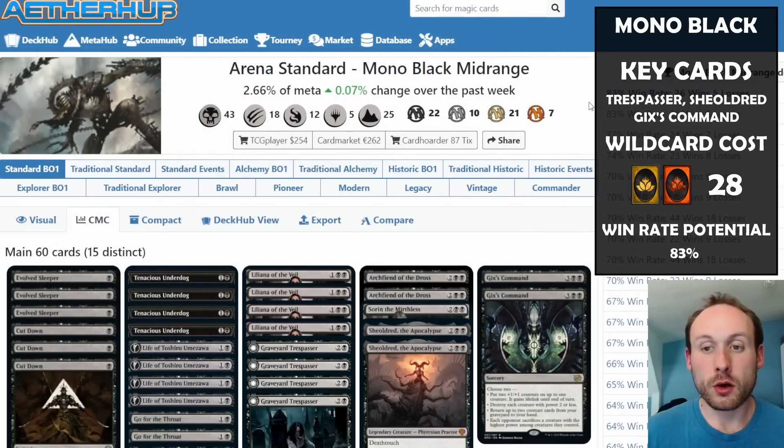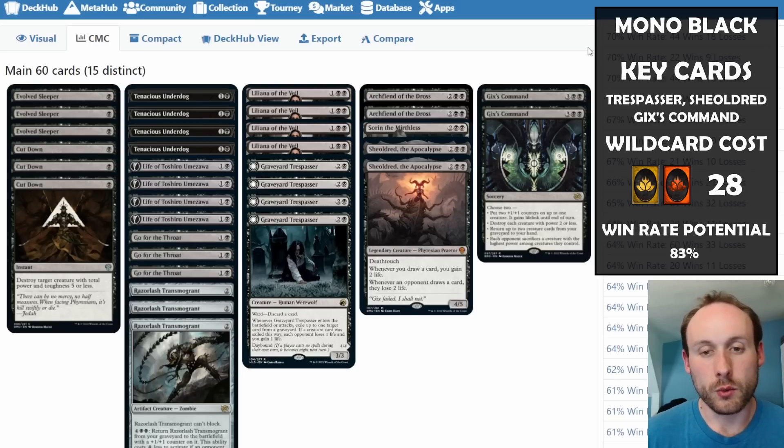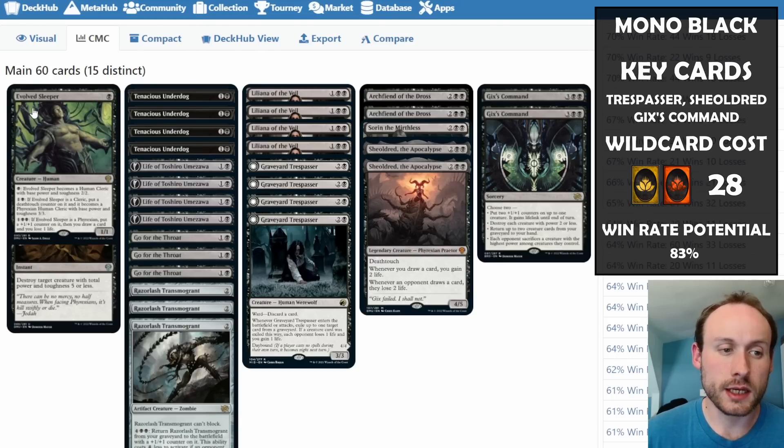On to number seven: Mono Black Midrange. This one was hit very hard by the ban because almost every version was playing Invoke Despair before. The deck has to survive without that incredibly powerful card, but we do still have lots of powerful tools. Evolved Sleeper can grow, gain deathtouch, and draw cards — very versatile. We have Cut Down and Go for the Throat for removal.